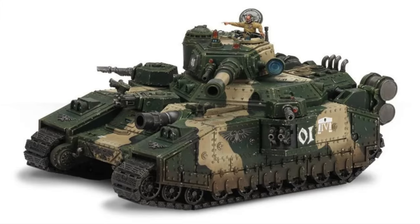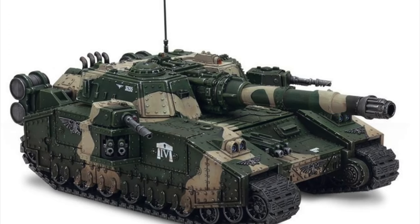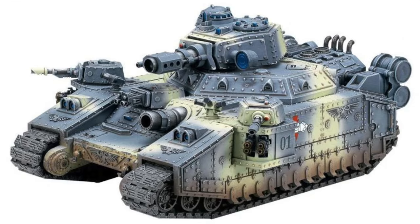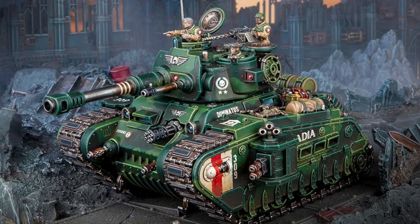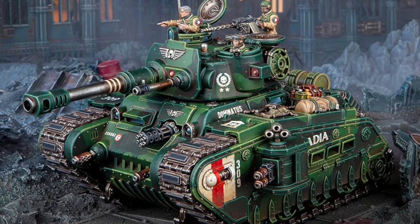The Baneblade and its numerous variants — Baneblade, Banehammer, Stormsword, Shadowsword, Banesword, Doomhammer, Stormlord, and Hellhammer — are larger, tougher tanks with more firepower, though they don't see as much use as they aren't usually as economically viable, costing as much as multiple Leman Russes. The Rogal Dorn battle tank hasn't been released yet, but will essentially provide a middle ground between the Leman Russ and the Baneblade in terms of armor and firepower.